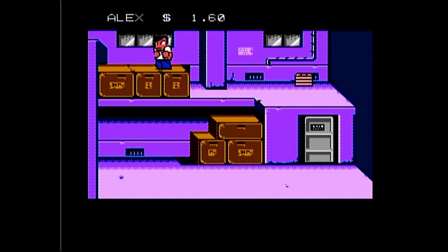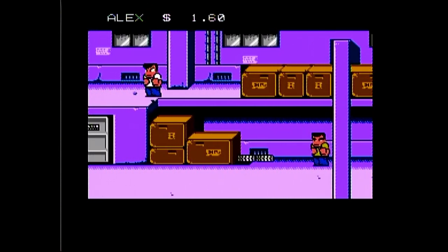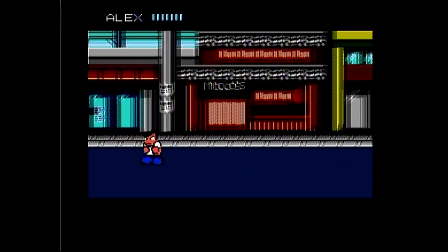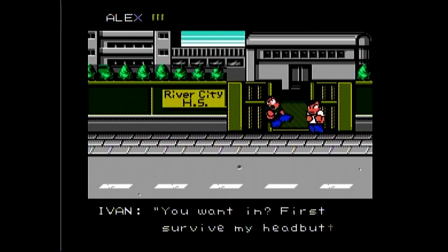You encounter many different gangs, and luckily they're all color-coded. For example, the frat guys are pink, and the cowboys are blue. There are a total of 9 different gangs, and their difficulties vary. As you defeat enemies, they will drop money, and this is essential, as you'll need to buy different foods and beverages to increase your stats.